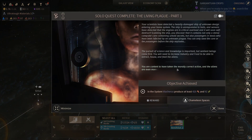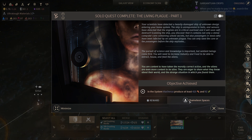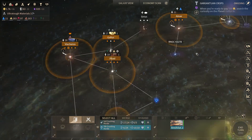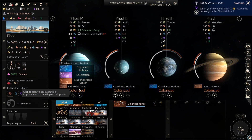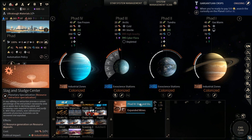A quest completed — we were given chameleon spaces. Honestly, a pretty good tech to get for free. Slag and Sludge Center in particular is a good thing to have. Where is the planet that's producing our Giga Lattice? Slag and Sludge Center — produce additional resources.